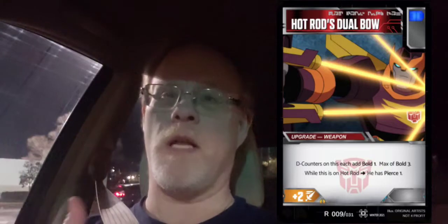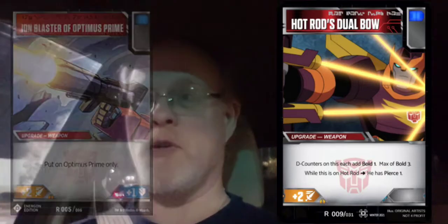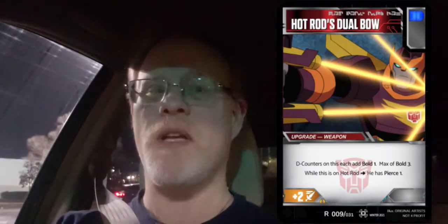I found a picture from Animated which fits, and I called it Hot Rod's Dual Bow, just like we have the Agility of Bumblebee. Ironhide has his own laser gun, Optimus has his own blaster, Megatron has his own cannon. I'm trying to make some more weapons that are specifically for certain characters, but this doesn't just go on Hot Rod only — anybody can use this dual bow.